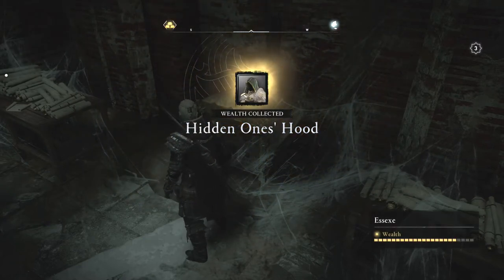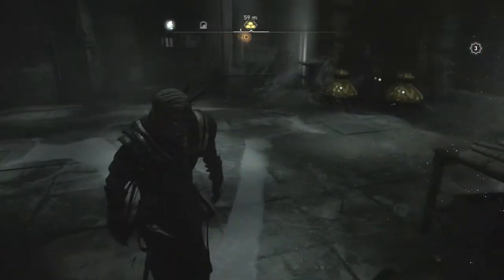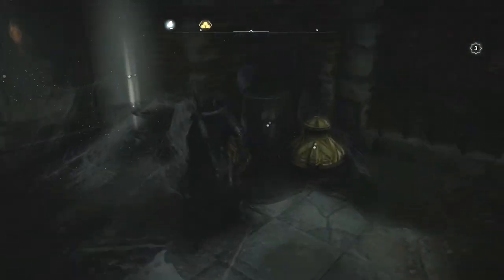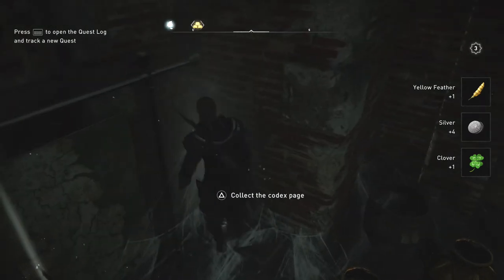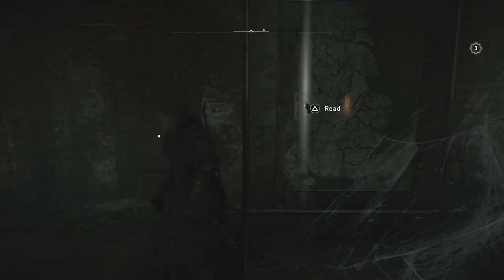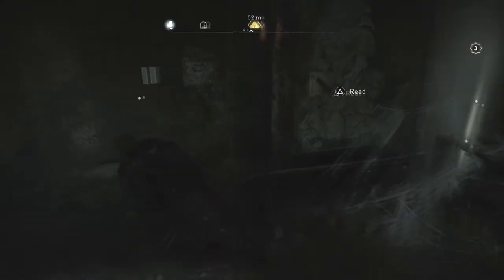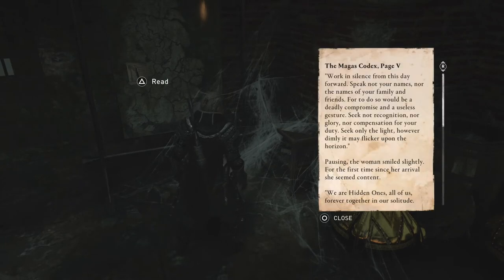In this room there is also a codex page, apart from treasure loot and small little loot bits. Here is the codex page you're looking for — it's page five, the Magus Codex.